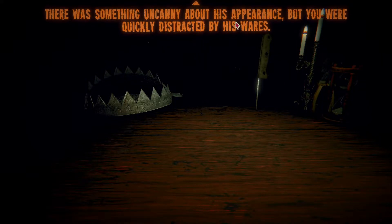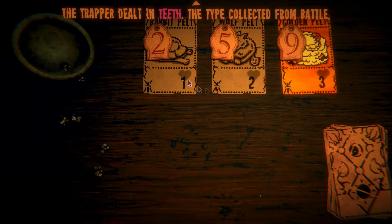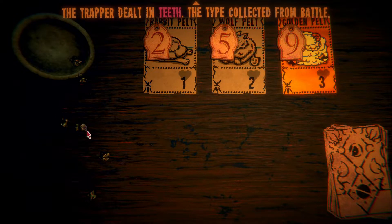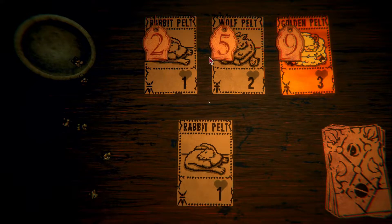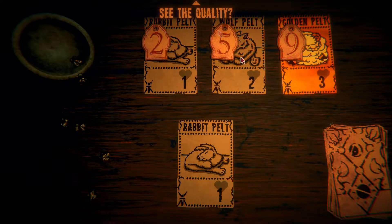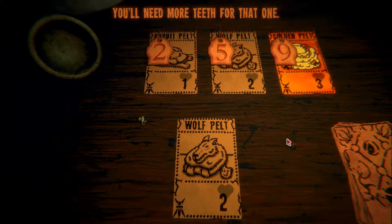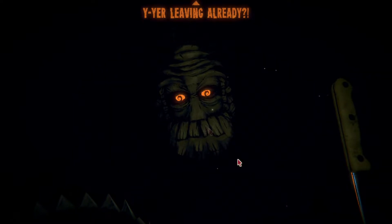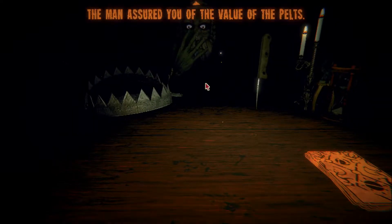We're stopped along the way by the Trapper, looking to liquidate his pelts. There was something uncanny about his appearance but you were quickly distracted by his wares. The Trapper dealt in teeth - the type collected from battle. We have six, so we can buy a wolf pelt. They're gained by dealing damage greater than what's needed to win. We'll take a pelt free of charge. Let's buy this one too. I think we're done. Thanks for your business.